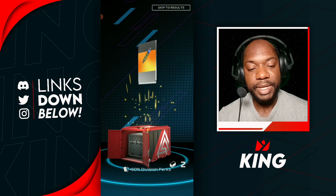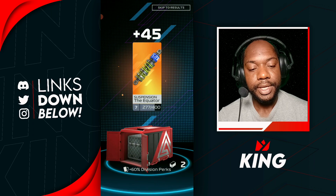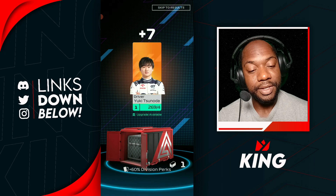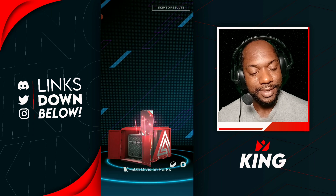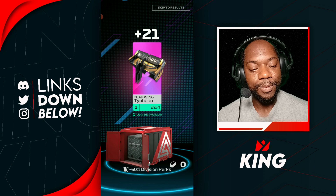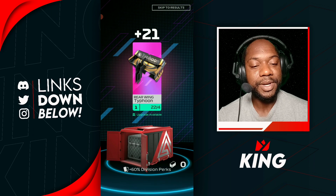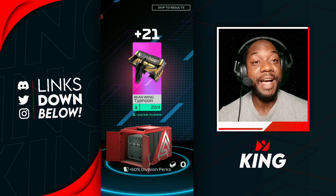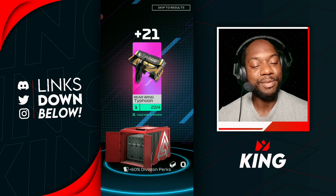We're getting two sets of rares. Out of all the rares we could have gotten, we've gotten the Equator — the worst rares. But we got Typhoon! A nice 21 of Typhoon — that's great, we can level that up.